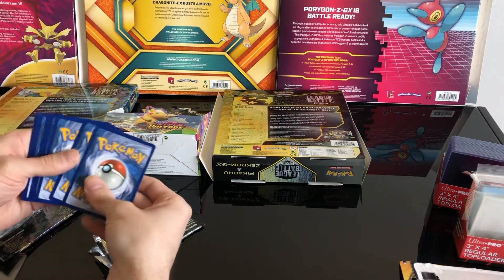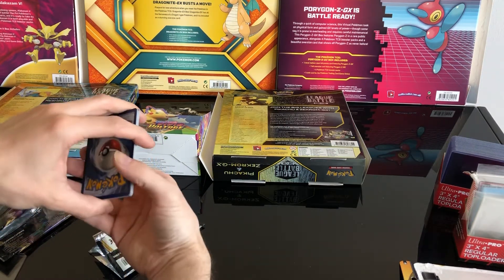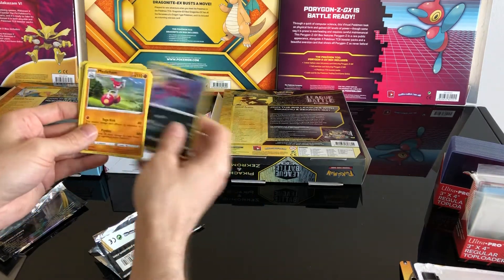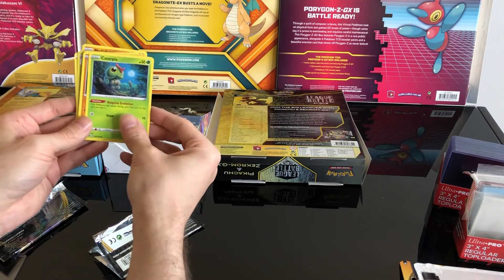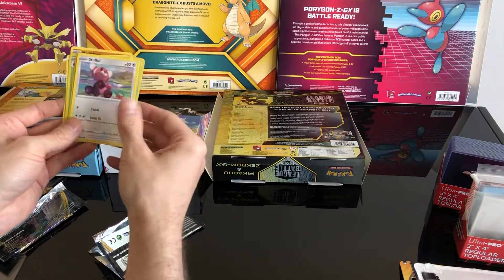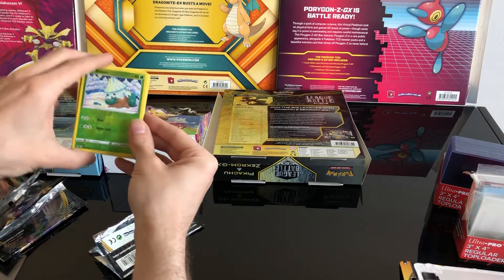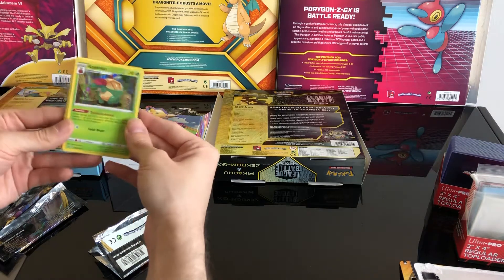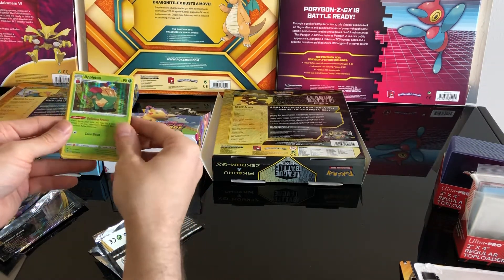There might be something in here. Fire energy — oh, another electric energy — Morgrem, Medicham, Poké Ball. This is the last pack though: Caterpie, Barboach, Arrokuda, Stufful, Lotad, reverse holo Snorlax — I pulled one of those! And finally a holo Appletun. Nice!